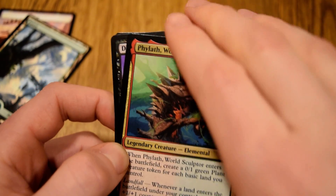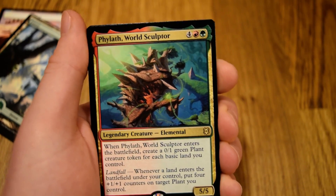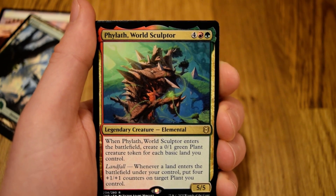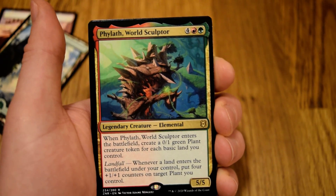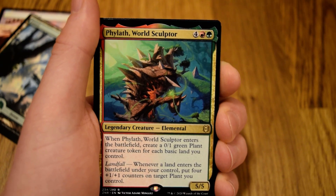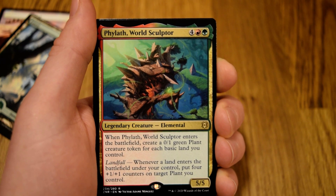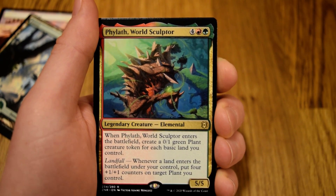It's definitely going to be the World Sculptor. It immediately changes the board state when it enters the battlefield, needs to be addressed right away by your opponent — if it's not, well, they're not going to have a very fun time going forward, and every turn you have a land it just gets better. Red-green is a combination I would love to be in for a draft, especially starting out pack one, pick one. As always guys, down in the comment section below let me know what you would be picking in this pack one, pick one. If you could like, comment, subscribe, let me know how you're all doing. Enjoy the rest of your Sunday. Thanks guys.